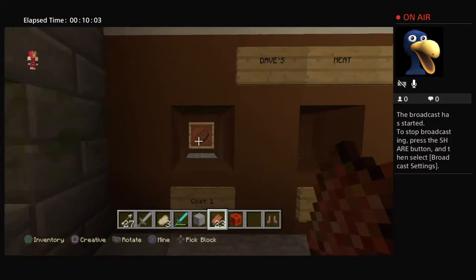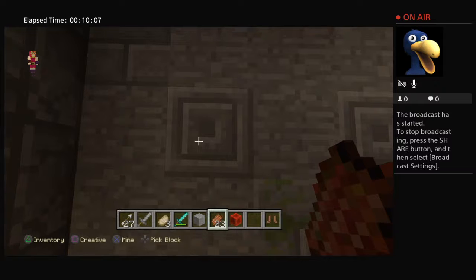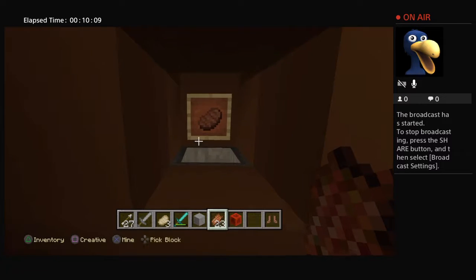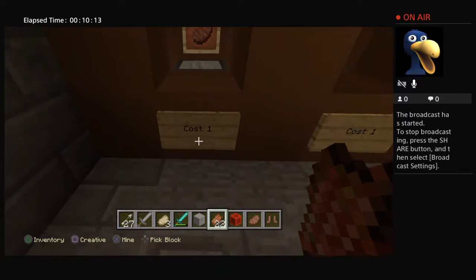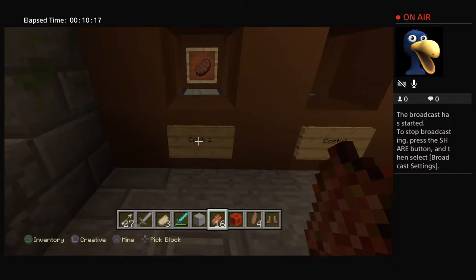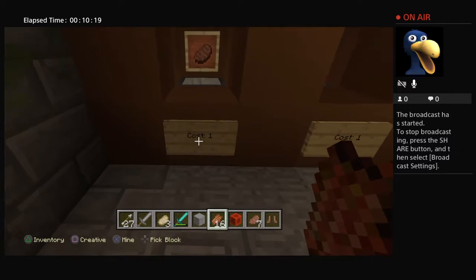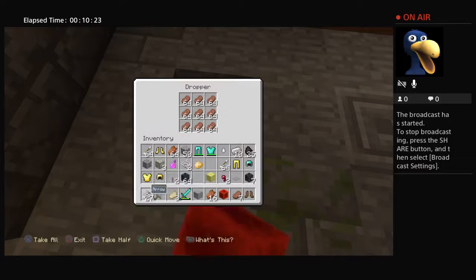Same works here except these are wired up to this dropper. So say you're running low on health and need a piece of steak — boom, you get your steak. If you're in a hurry you can toss them all in and it'll give you the exact amount that you pay. Pretty nifty.